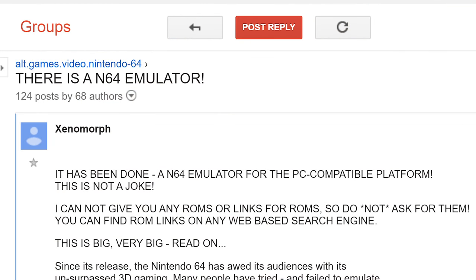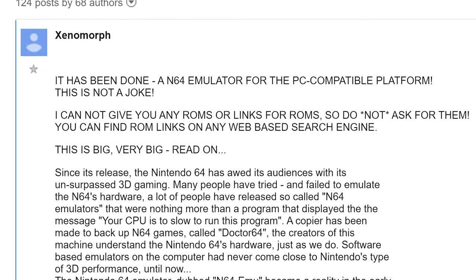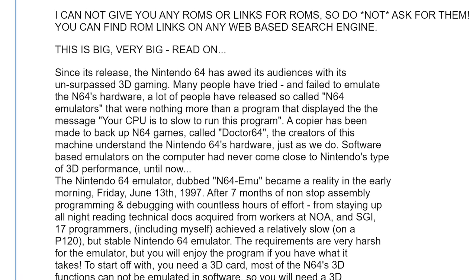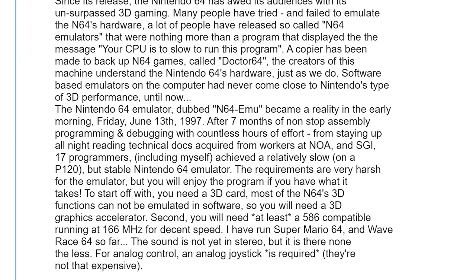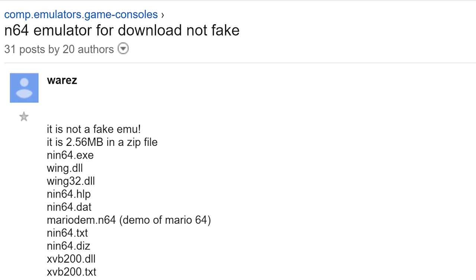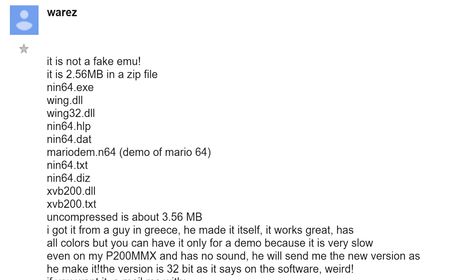It didn't stop the fakes from coming in, however. People on Newsgroups would announce Nintendo 64 emulators on the PC all the time. Here's one known as the N64-EMU, claiming 17 programmers developed it, running on a Pentium-based machine at 120 MHz with a 3D card, coming soon — but this was clearly a fake. Posts like this frequented Nintendo 64 newsgroups and no one really believed it was possible. The 64-bit instructions and the 3D were so complex that there was no way you could make it run anywhere close to playable speeds.